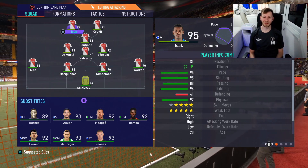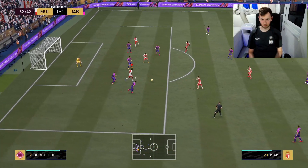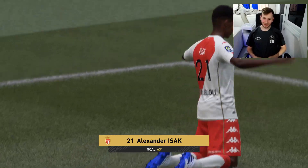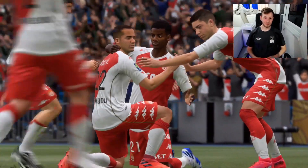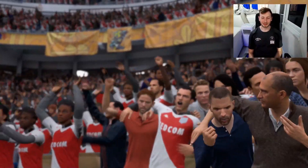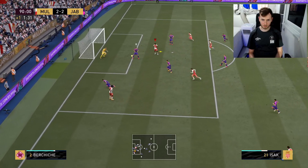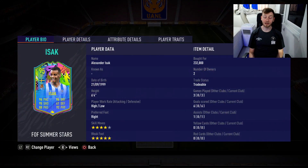Boom, there we go — what a card! Doesn't matter what side it goes, left or right foot, it goes into the back of the net. That is the main thing with this card — this is an unreal finisher. Isaac! So, I ended up playing two games with this card and really enjoyed it: six goals, one assist. The card is absolutely unreal — there's nothing he can't do. He's 6'4", you'd think he'd be very bulky, but he moves so quick. High-low is perfect for a striker. Four-star skill moves — you can still do things like La Croqueta. Five-star weak foot means he can shoot either side.